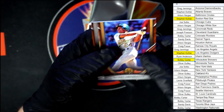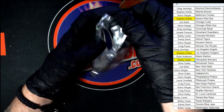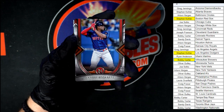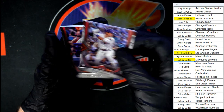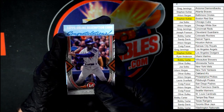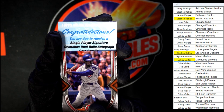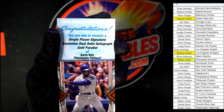Hernandez and Jeter. Last pack in this box — there we go, little Bogaerts, Seiya Suzuki, Ernie Banks. And I see we got a little blue piece of paper right here — online redemption. Single player signature, swatches dual relic, gold parallel — oh, Aaron Nola for the Phillies.